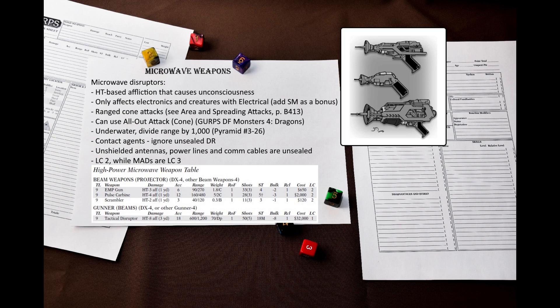Instead of causing agony, microwave disruptors simply shut down the target or render it unconscious. If we look at the weapons table, we'll see four entries — twice as many as MADs — and three of them are portable. So you have more options, and they are much more affordable. However, they have LC2, unlike the LC3 of MADs.